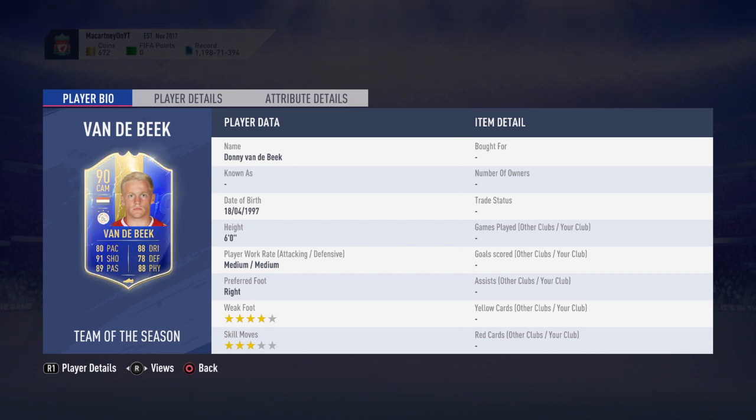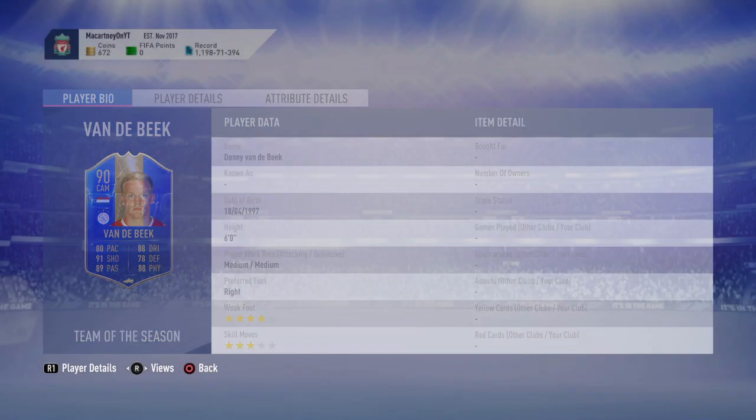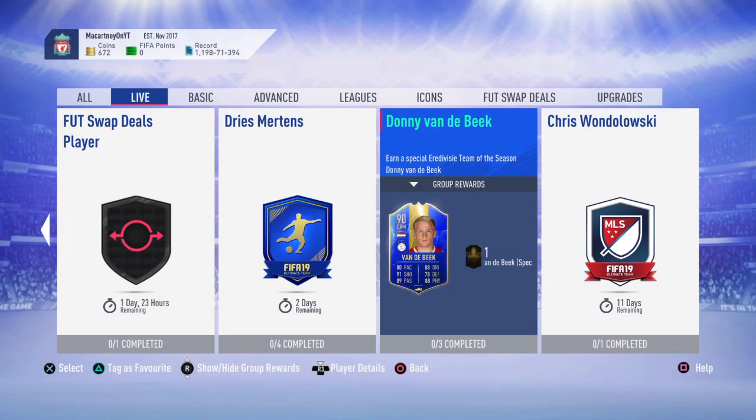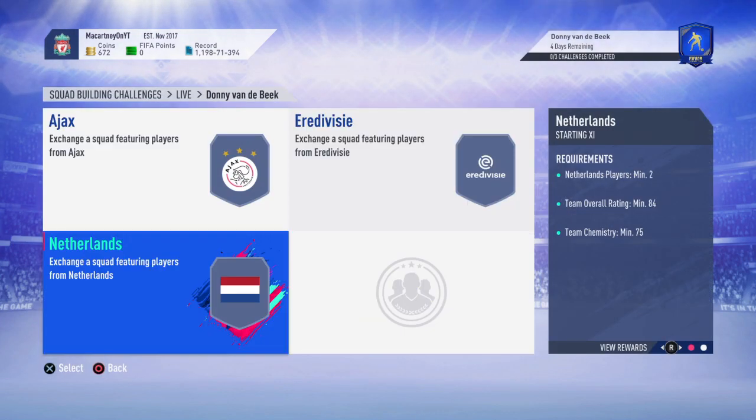He is right-footed with a 4-star weak foot and 3-star skill moves. Not having skills is a little bit of a letdown, but the 4-star weak foot is very important and very good on this card. Now let's take a look at how much it will actually cost to complete the SBC.